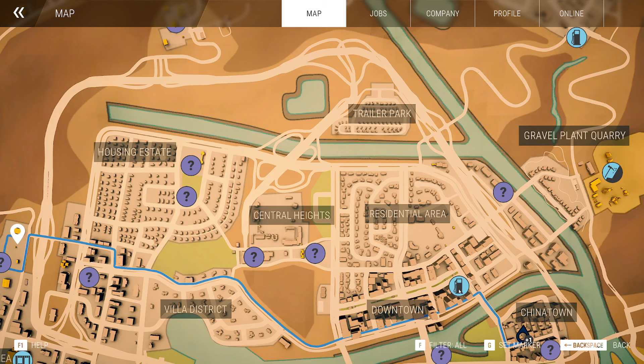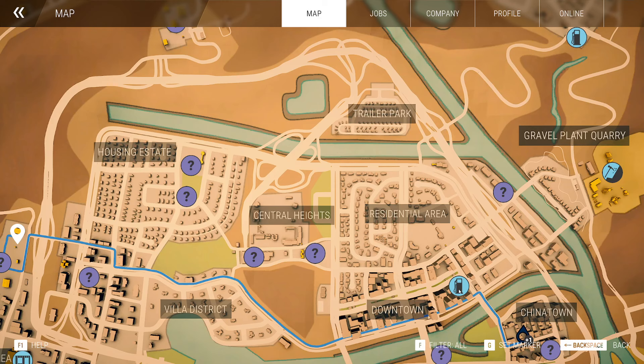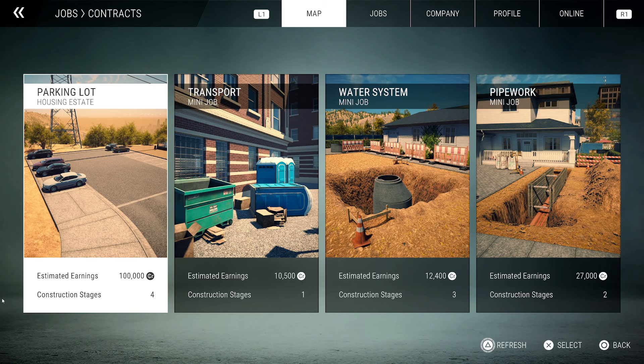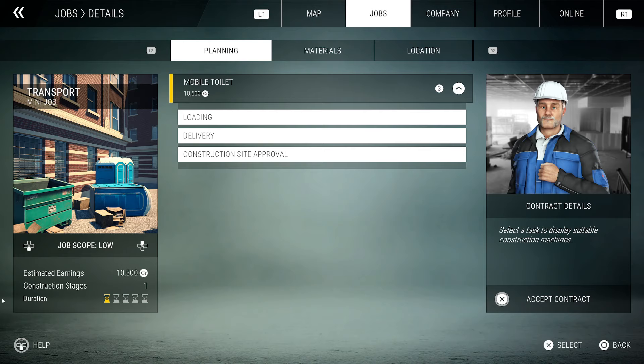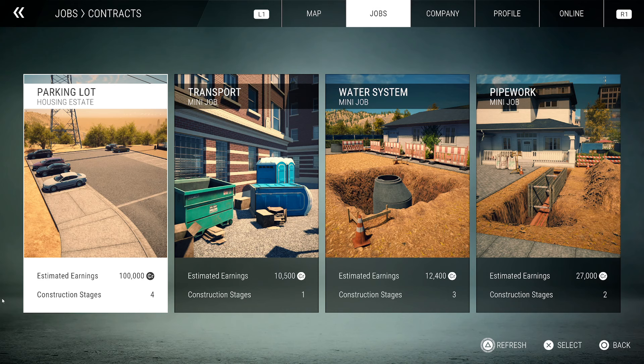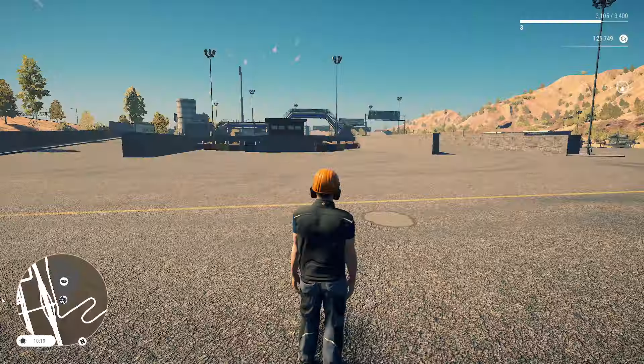Taking a look at the jobs again — I wonder if that transport job just keeps repeating. Hitting select confirms it: yes, it just keeps making those available time and again. So if you're ever in a pinch for money you can just keep delivering toilets, fast traveling, and getting $10,000 every time. But we're not going to do that — instead we're going to start working on this parking lot.